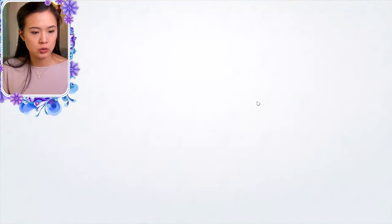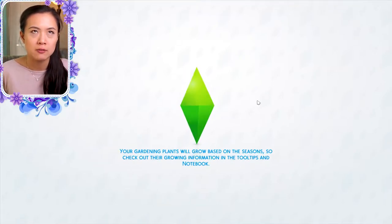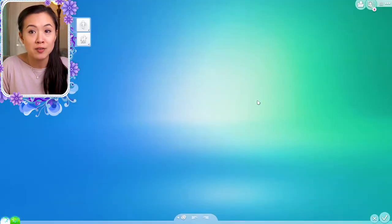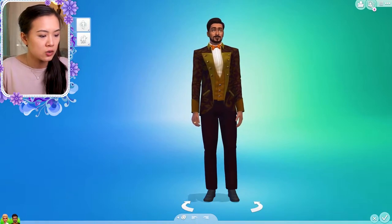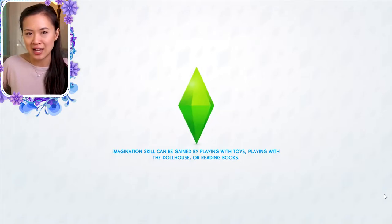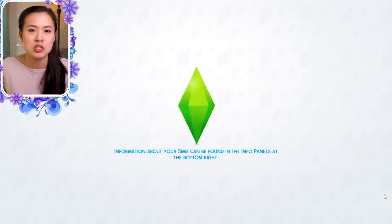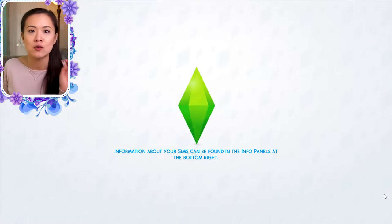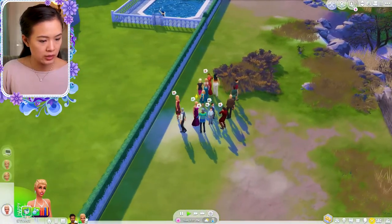I'm going to transfer over to Princess Anna. I'm going to save her wedding for the next episode — I have a really good dress in mind for her, you guys. I'm so excited for you to see it. It's so classy and beautiful, very much Princess Anna's style, and it's still going to be a royal wedding because she's a princess. I also have a really great venue in mind for them.